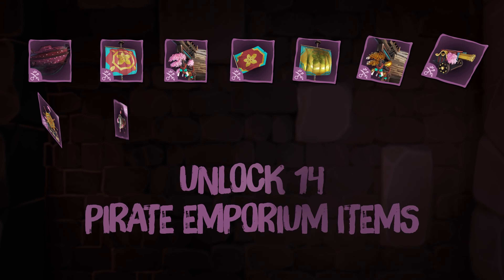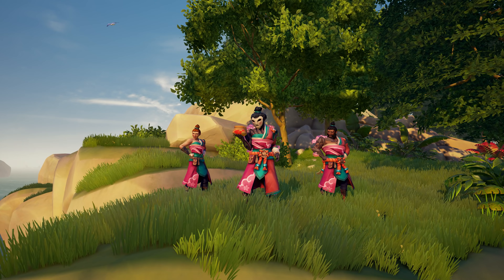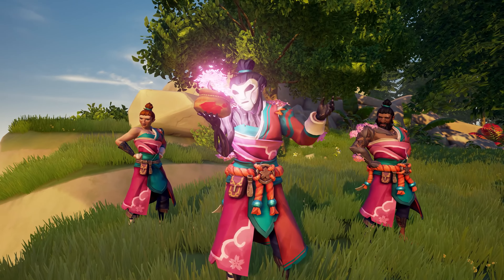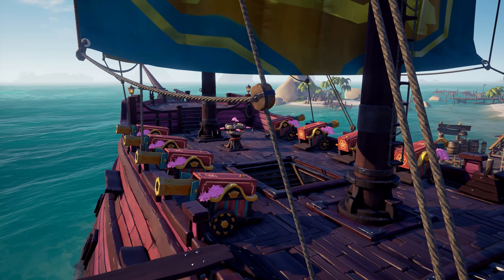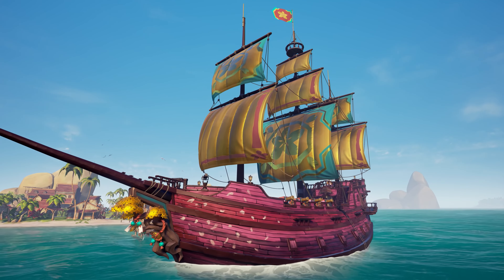With Season 6 there's also a new Plunder Pass available as an optional purchase, where you can unlock three variations of the Forest's Blessing costume, the entire Spring Blossom Collector ship set, as well as 250 Ancient Coins.